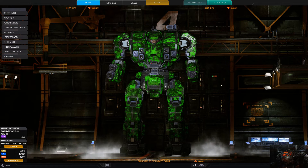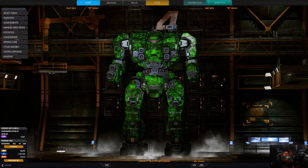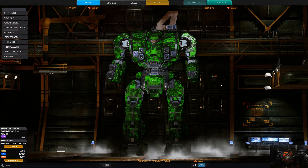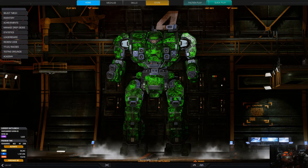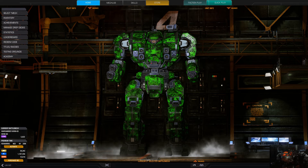The Clan champion mechs are the Highlander 2CC, Hunchback 2C, Jenner 2C, and the Orion 2CA. There are also five new mechs available for C-Bills: the Cicada 3F for 7.7 million, the Executioner C for 17.7 million, the Nova for 9 million, the Wolverine 7D for 7.9 million, and the Zeus for 11.2 million.